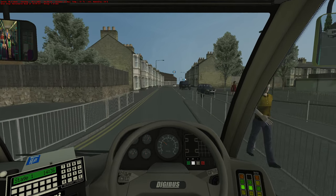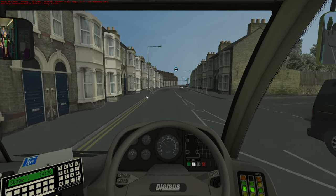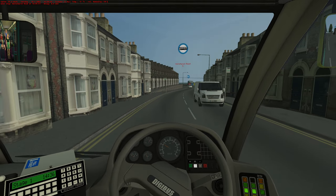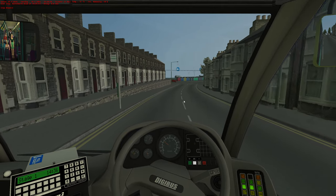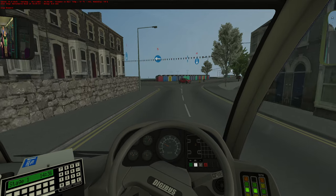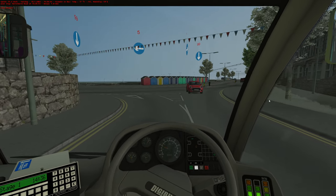Coming down here you can see a couple of repeating textures, but we've got the railings, lamp posts, gap in the double yellows, bus stop. We could maybe do with a bit of clutter outside these houses just to break it down a bit. But again - beach houses, bit of trees - it's just really, really nicely done. Is it perfect? No, I'm not going to tell you it's perfect. But again, work in progress.